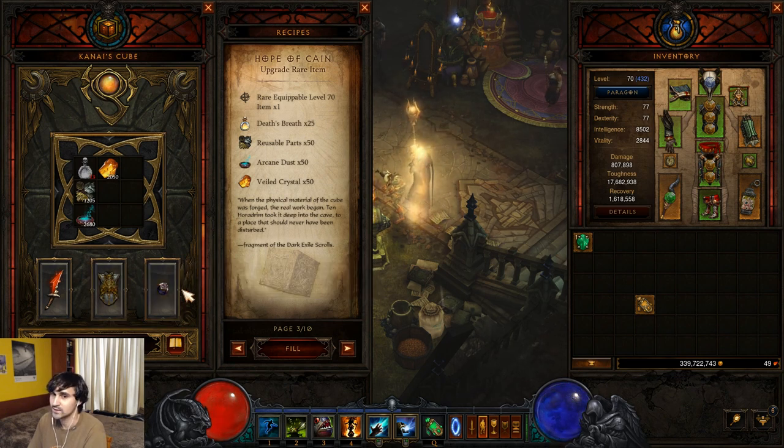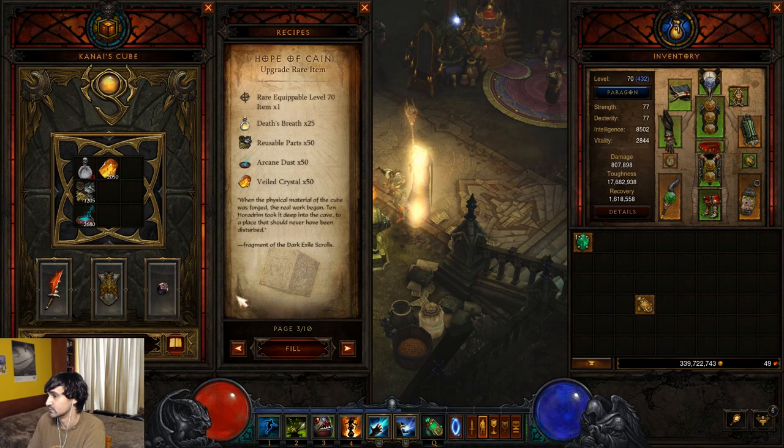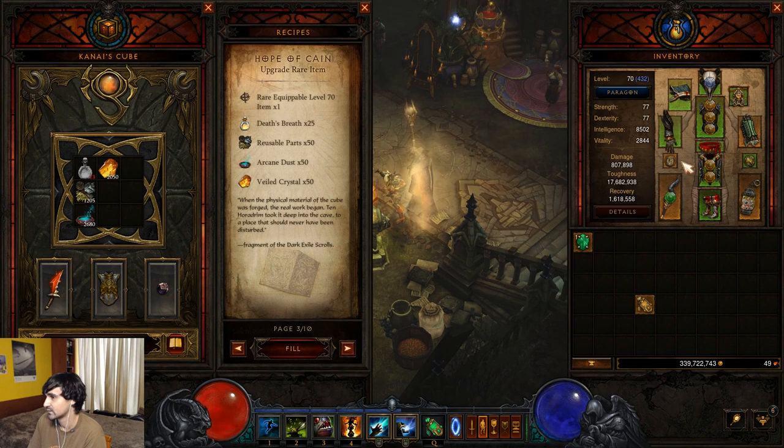You can do higher rifts if you just have six pieces of the Mundunugu. Then obviously throwing in the Captain Crimson set as well, which you're able to do after you have this ring, and just have five pieces of Mundunugu — this will also improve your damage taken and damage dealt. That's all the gear.